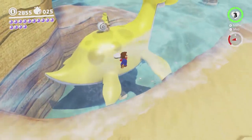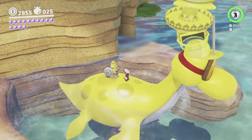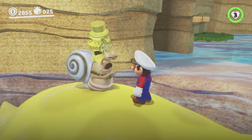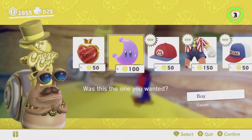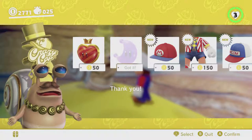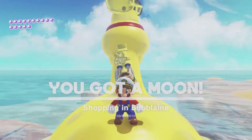I can buy a moon so I will. Gotta be careful not to touch the water as you get onto the dory, there we go. Okay so that's 5, plus the plant, plus the hint art is 7 — so I need to find 3 more from somewhere.